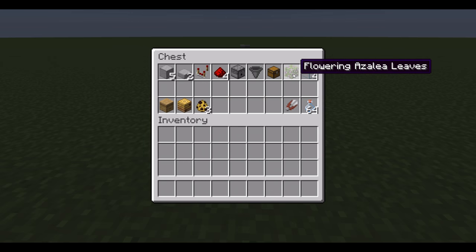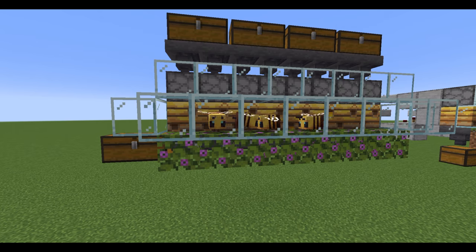Also, here there's a flowering azalea leaf. You can always use other flowers too — choose whichever one you want. If you want to use bottles for honey, or shears for honeycomb. If you want to go straight to the tutorial, then you can use the timestamps below in the description, and also on a pinned comment too, to make them easier to find.